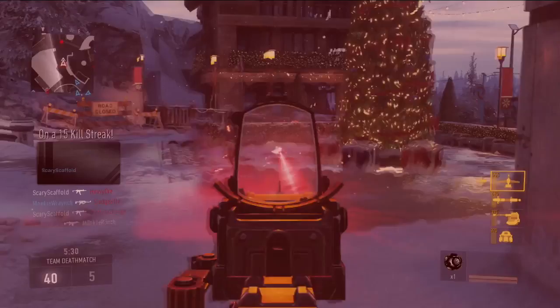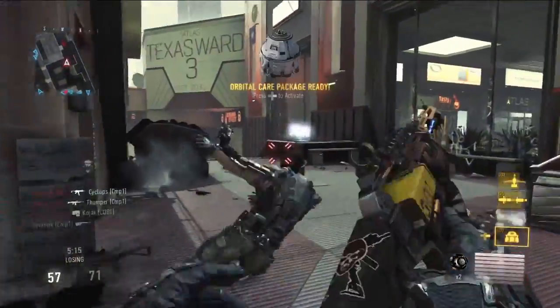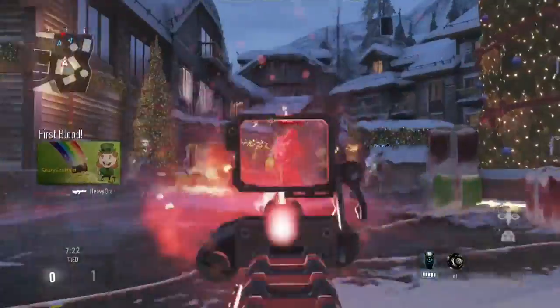Havoc DLC owners also get access to a brand new weapon, the AE-4 Directed Energy weapon. It's a Directed Energy assault rifle with increased mobility and handling. The only thing you really have to worry about is it overheating.